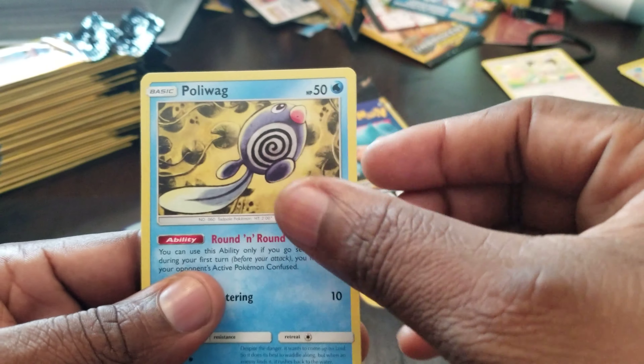Getting back into these Unbroken Bonds — sorry, I can't open these on camera because these dollar packs are super hard to open. Got an Oddish, a Zubat, and an Energy Spinner. Then a Rattata, and look at that — a holo Slowbro out of a dollar pack! So I've now pulled four GX's and my first holo.